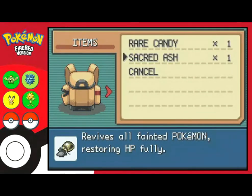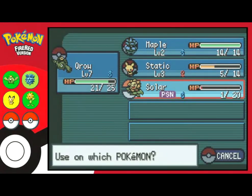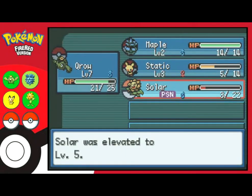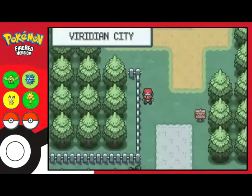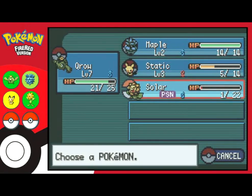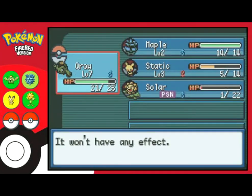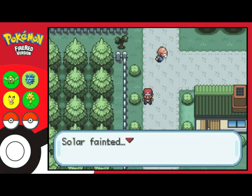Down to one HP. Will a Berry help? It might give a trickle of HP but... two steps more. I did not reach the Pokemon Center in time. Can Solar be healed? Nope. Well then. Solar was short-lived — came and went without me being able to do anything about it. Note to self: keep antidotes on hand.